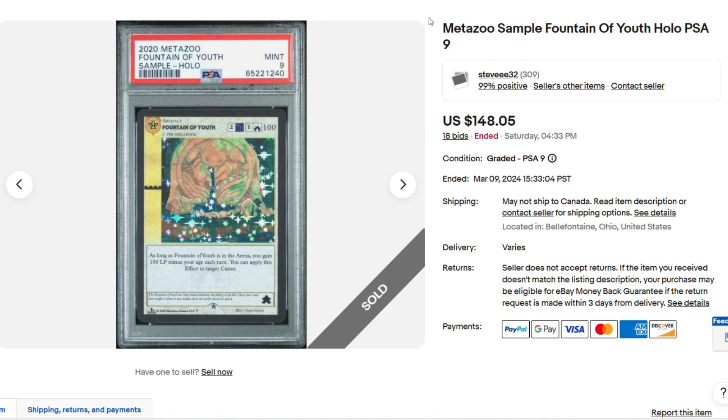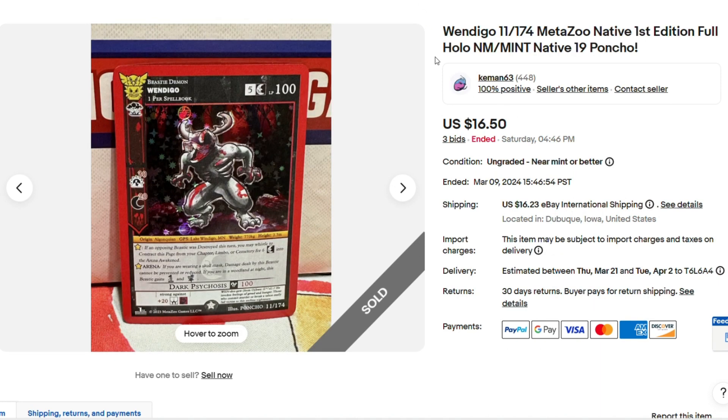Next, we have a sample Fountain of Youth PSA 9, sold for $148.05. I know everyone's like native short printed, hard to find, but besides the Aura cards — which have dropped substantially in value — Wendigo is one of the hardest cards to pull and one of the top BCs besides Piazza Bird, and it sold for only $16.50.